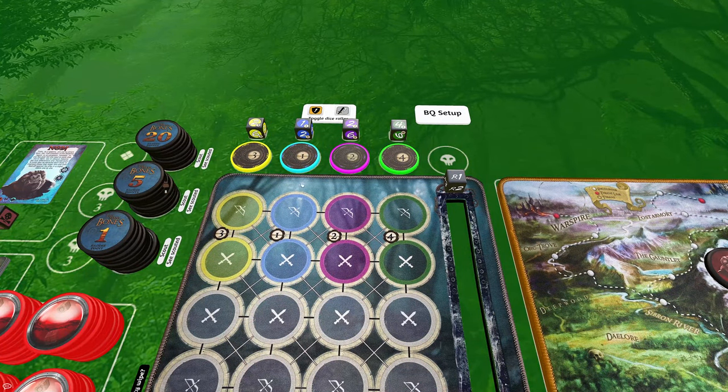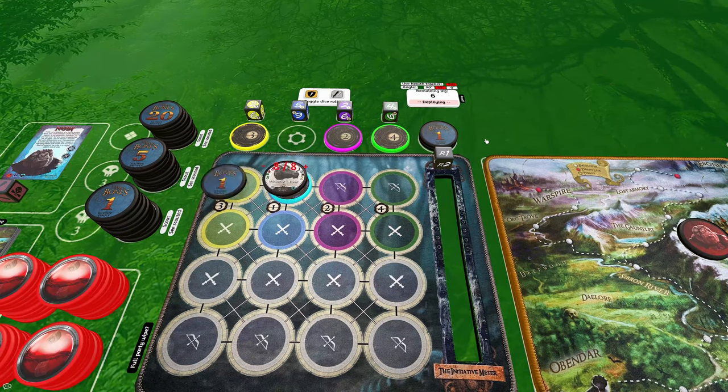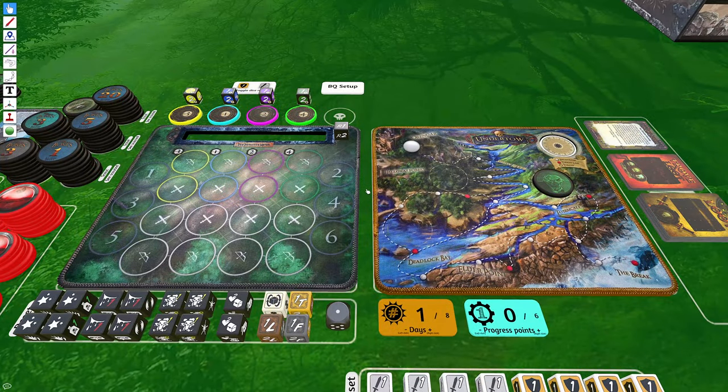Sometimes you want to construct your own BQ instead of having it automatically created. Just add the baddie chips in the right order based on how you want to set it up. Once done, hit the BQ Setup button — it'll recognize you're manually setting up the BQ — then hit Setup Battle Mat to deploy your built BQ. Too Many Bones Undertow added two new types of three-point baddies: Krelin or Mech.